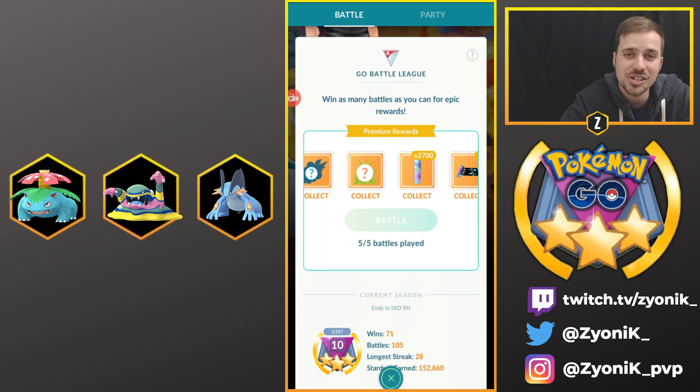I ended up going four and one in this set, so it was really fun to play - a fantastic team and very affordable in terms of accessibility. Venusaur and Swampert are community day Pokemon, and Alolan Muk comes from eggs so it's really easy to trade around and not too expensive on dust either. Huge congratulations to Jay for making rank 10, and we're going to dive right into these Go Battle League battles.